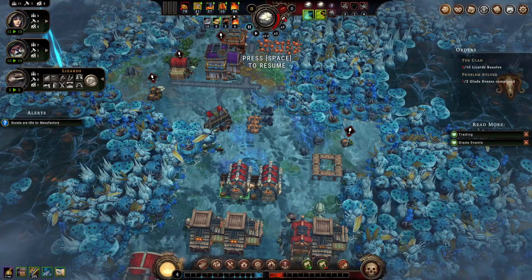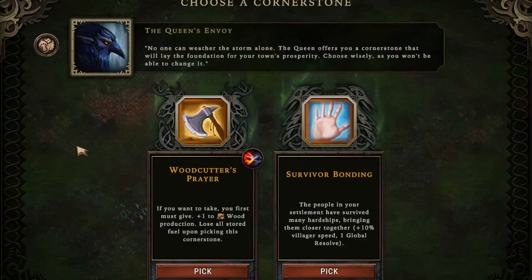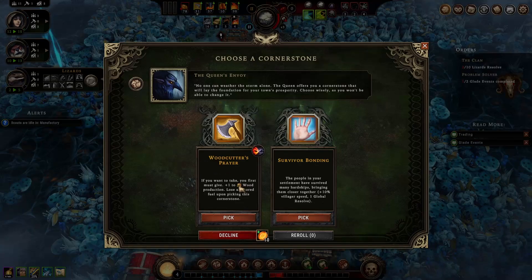Other random roguelite elements are the cornerstones you'll receive — essential modifiers that help you succeed with your settlement. They come at different times, but mostly right after a storm cycle has ended. They give boons to everything under the rain cloud, and the more you've built up the smoldering city, the better the options are.